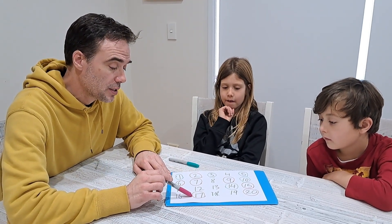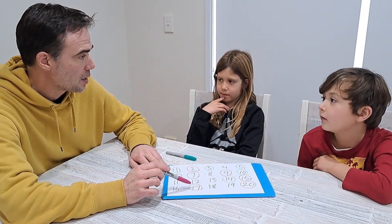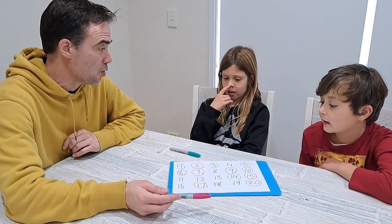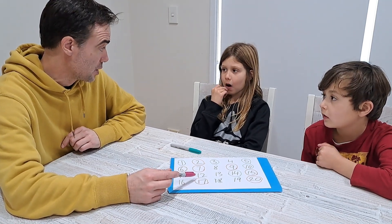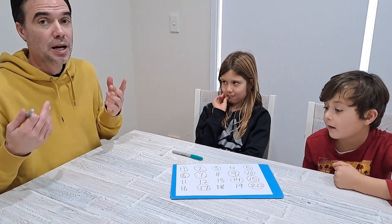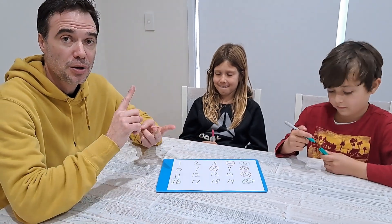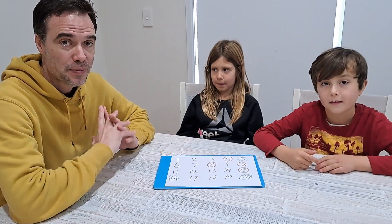Michael then circles 17. The game is now over because 17 is prime — there are no multiples of 17 on the board and no available factors either. Since Michael was the last one to circle a number, he is the winner. That's Juniper Green — very easy to play, no equipment needed, just something to write with. You can play competitively or collaboratively. We hope you enjoy and we'll see you next time. Goodbye!